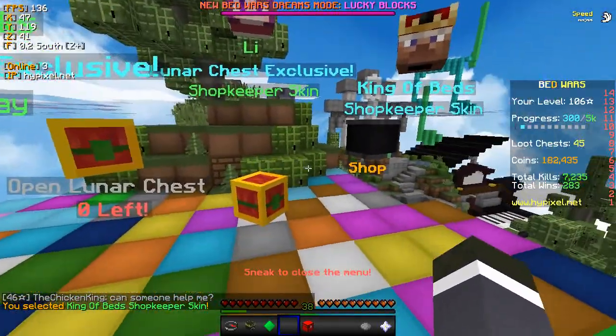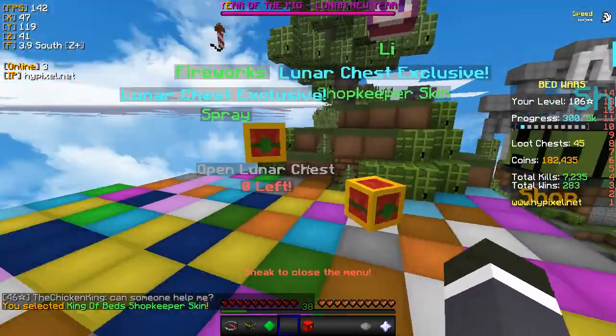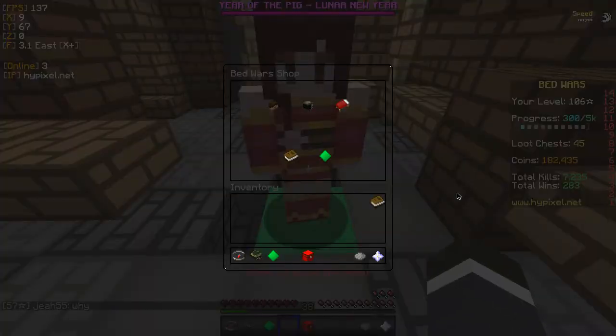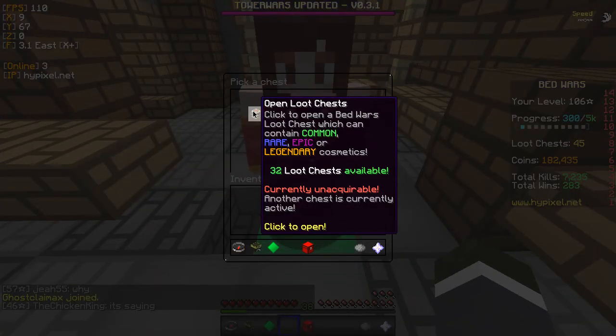Click to equip. Wait, do I equip all of them? No, I don't know. I don't know what I'm doing. I don't know what I do - I got no more of those. Okay, so how do I close? Alright, so buy a loot chest. Open loot chests.